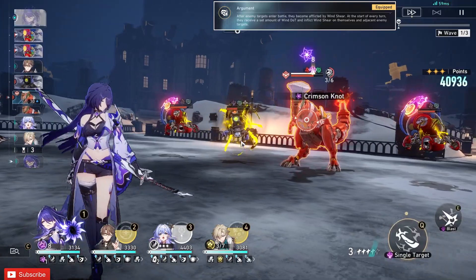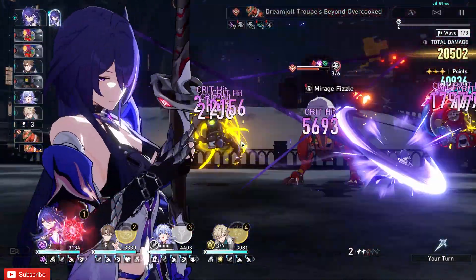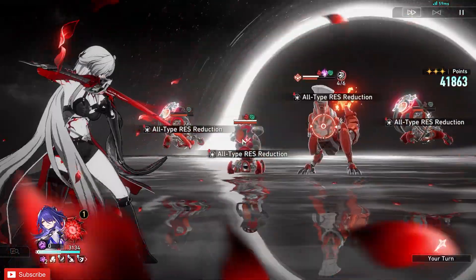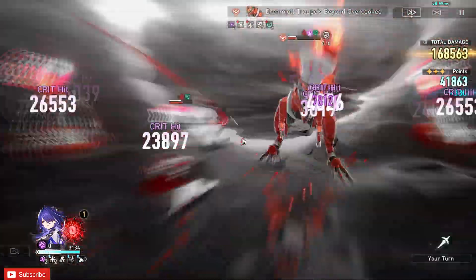Why I chose Weld over the other two of Silverwolf and Payla — literally just did it over preference. And yeah, I just wanted to use Robin, so I used her.